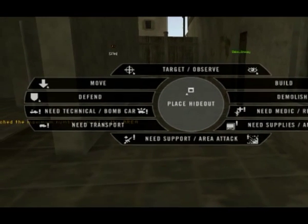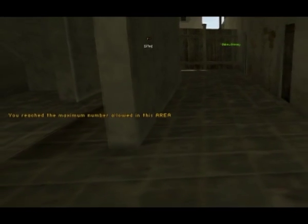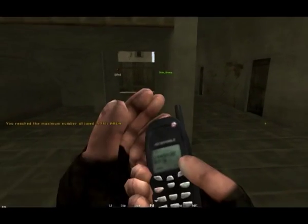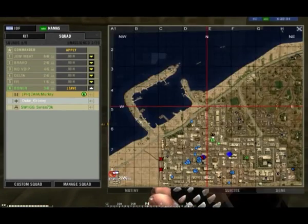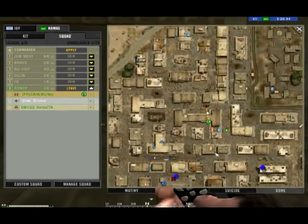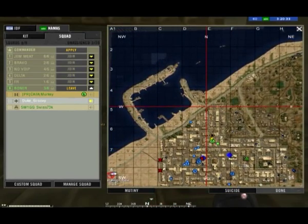As with the rest of these assets, the firebase will appear as if by magic in front of you — it should appear 10 meters in front of the squad leader. Before you do this, first make sure there are no friendlies or squad members standing in front of you, because they will either become wounded or dead outright if it lands on them.